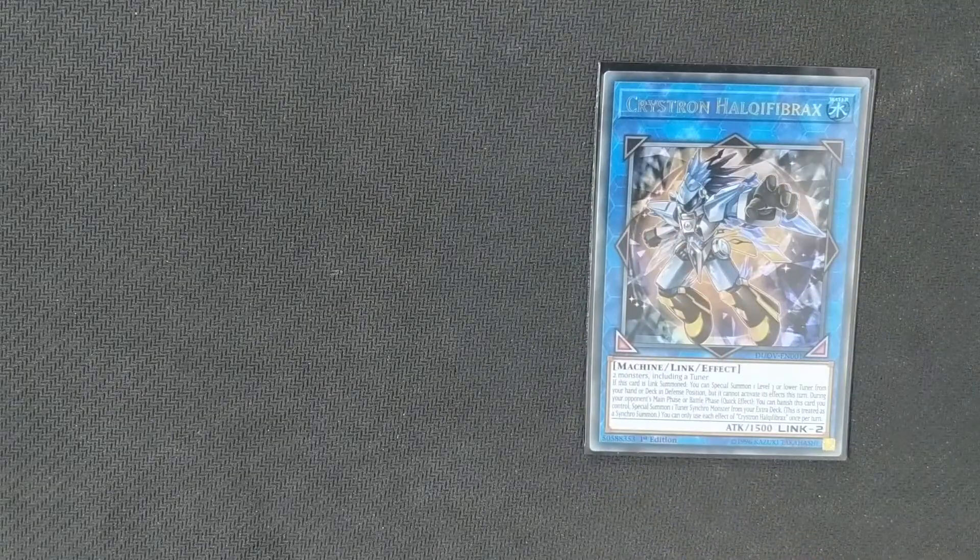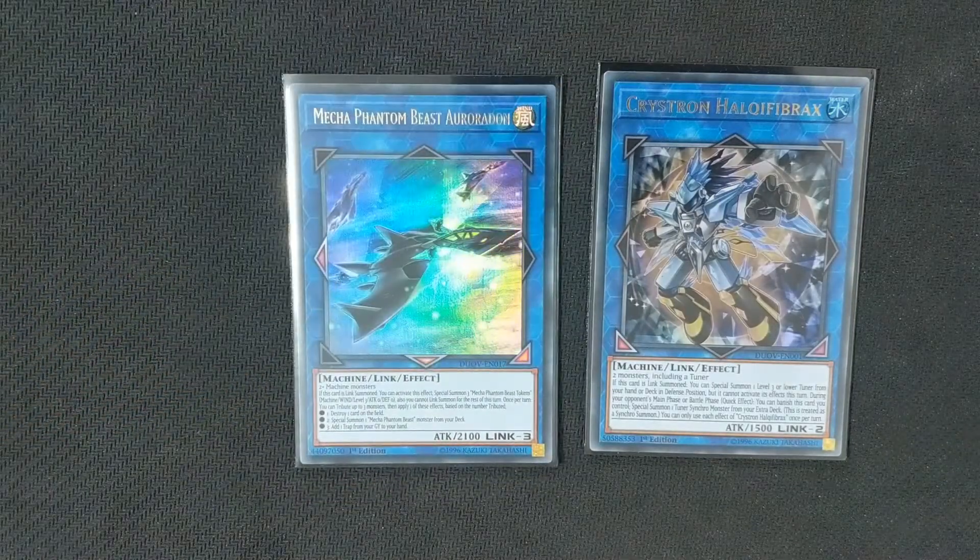We run two Link monsters. The first is Crystron Halqifibrax — synchro plays need Halqifibrax. He's basically a big combo starter; he lets the deck really take off. You can definitely do a lot without Halqifibrax but your end board is somewhat smaller. Next is Mecha Phantom Beast Auroradon. Being able to go Halqifibrax into any of our Karakuri Tuners or our Deskbot 001 up to our Auroradon is really, really useful, as 001 will return himself to the board, giving us the tuner we need to sync off the tokens produced by Auroradon.